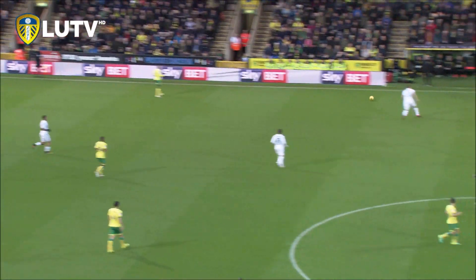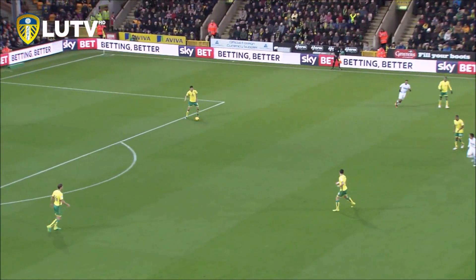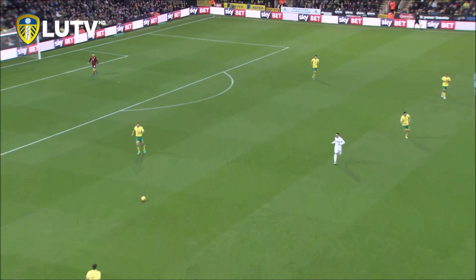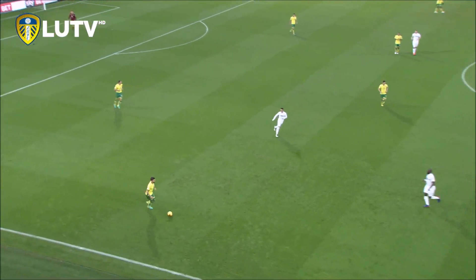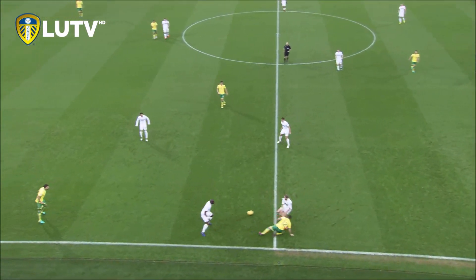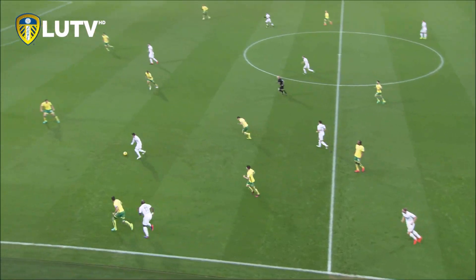I just wasn't sure whether Kemal Roofe could have just slid in there and just took it round him. But lovely move there by Leeds United, starting with O'Kane just robbing Wes Houlihan of the ball in the central field. A great little move, a very clever little diagonal ball. Good run right into the central area by Kemal Roofe. Now they're getting hold of it — nice triangles.